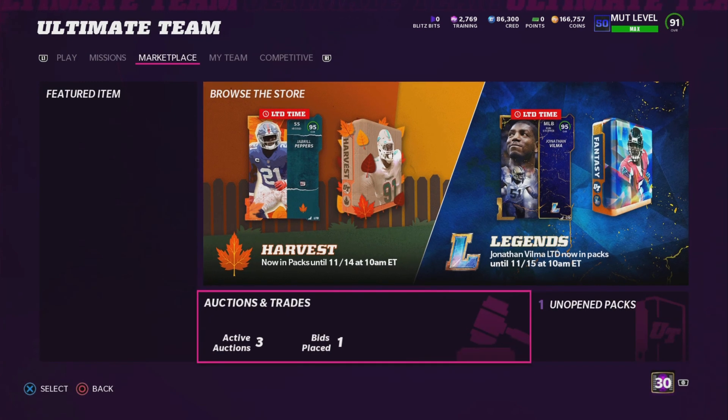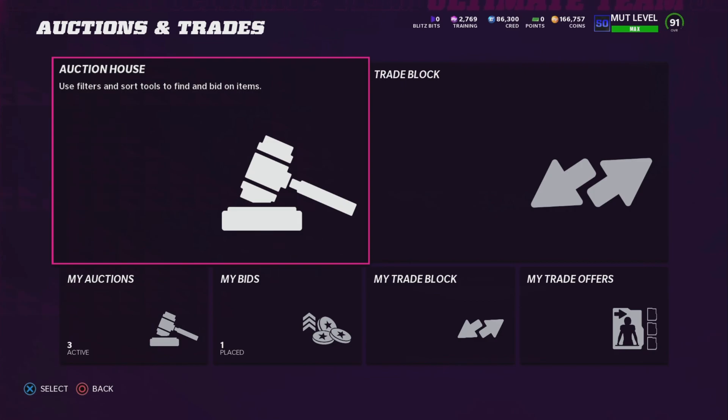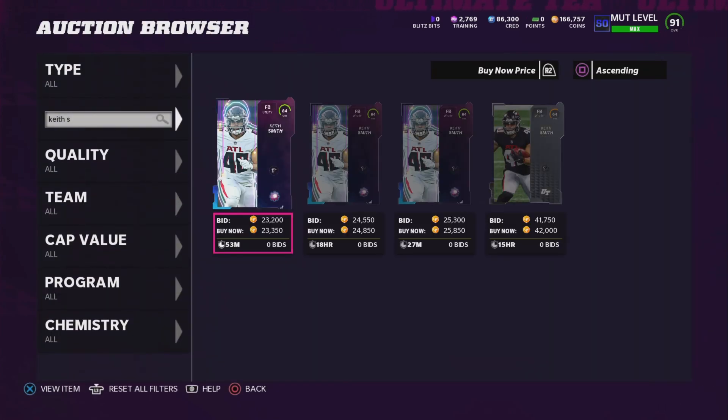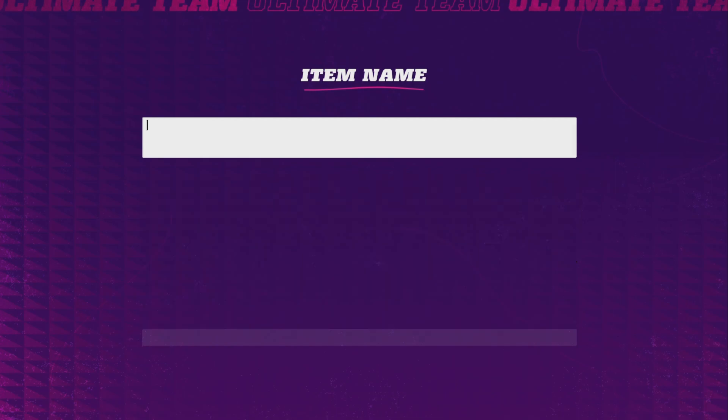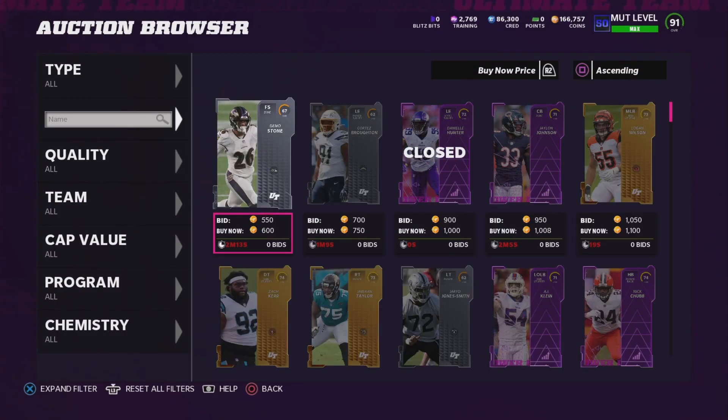Something I also did was just going into the market here and there and buying cards on a Saturday. If you buy cards on a Saturday and then sell them later in the week, like on a Tuesday or Wednesday, that's when cards are usually up in price. Usually on a Wednesday they're most expensive. That's something I did that made me a lot of coins.